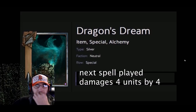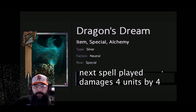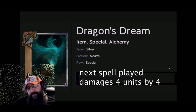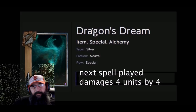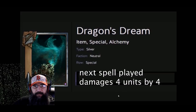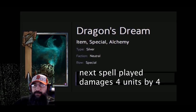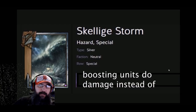Now the silver weathers. I forgot a couple like mahakam ale, but here's what I came up with for dragon dream: it would still play the same way — play it on a row, then the next person who plays a spell would deal four damage to four units, so it'd be a 16-point play. Not the best but decent, and there are cards that can replay it like Yennefer's Enchantress.